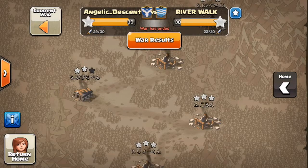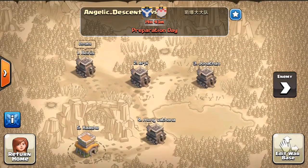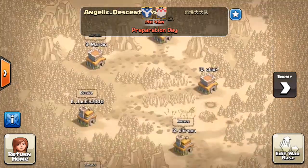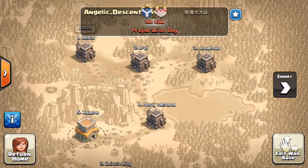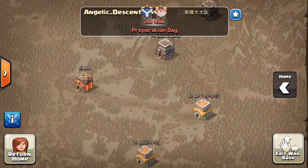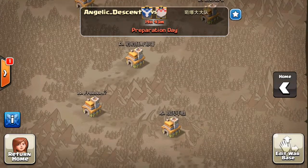This is what happened in the last war. Right after that we started another war — we don't usually do that, but because we're so close to level two we decided to do another 15 on 15. I'll do another video at the end of this one. It looks like a fairly even matchup, except I have to take out a Town Hall 10, but the rest should be quite easy.